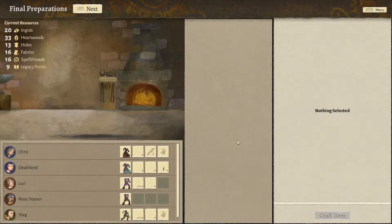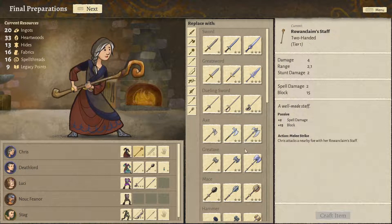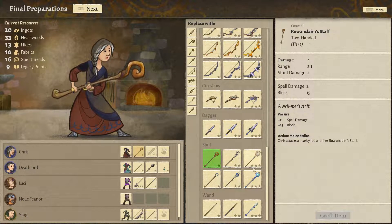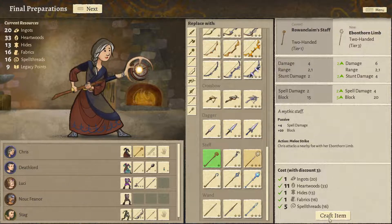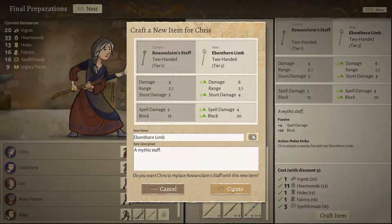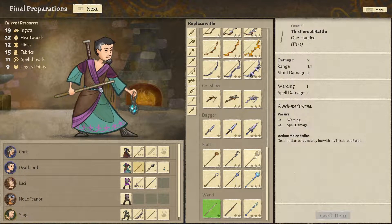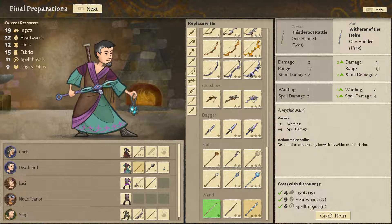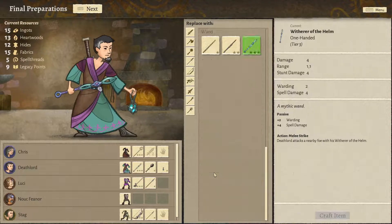Oh, we can upgrade before the final battle. That's cool. So we could upgrade Chris's weapon to level 3. Let's just go Ebonthorn Limb. Grab that. I like it. Yes — a Mythical Staff! Why not? Deathlord, can we upgrade your stick? Your wand? Yes, we can. More Ingots, Spell Threads, and Heartwoods. This might mean we can't upgrade anything else, but it's gonna look very cool. Yes. Witherer of the Helm. Create. Sweet.